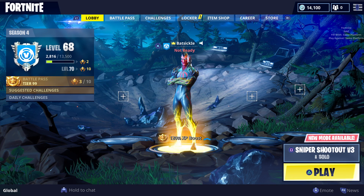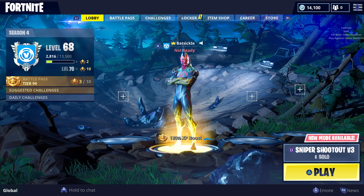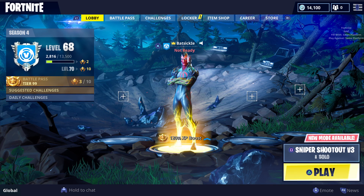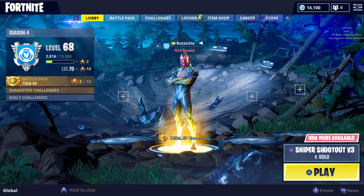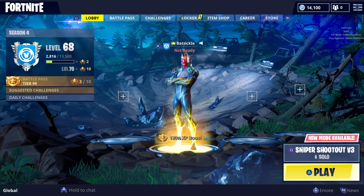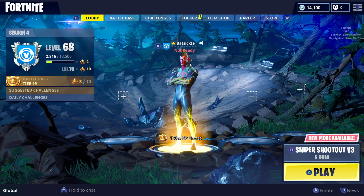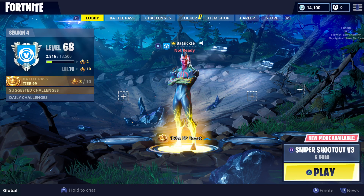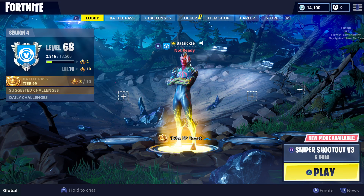As you guys can see, my account name is Batsicle — I have the pickaxe and I just wanted a quick account, so I made this account last night. I knew the free PlayStation skin was coming but I don't have PlayStation Plus on my main account. So what you do is you unlink your Epic account from your main account and then link your Epic account to a new account that has PlayStation Plus.